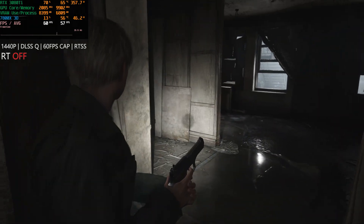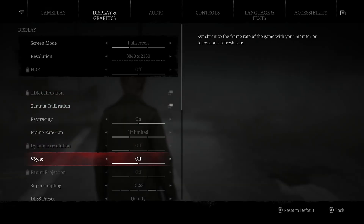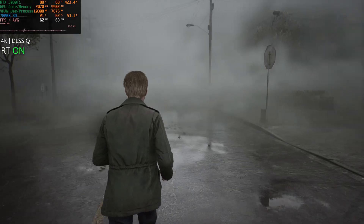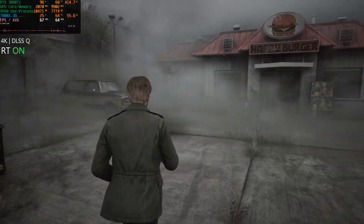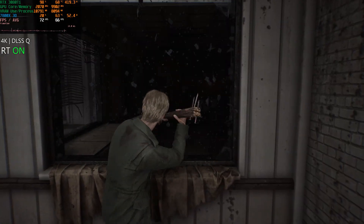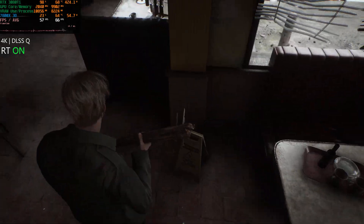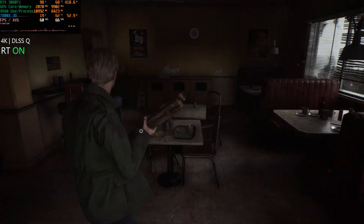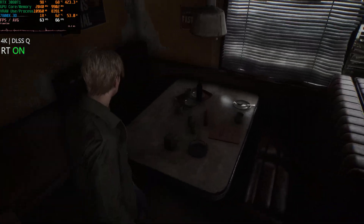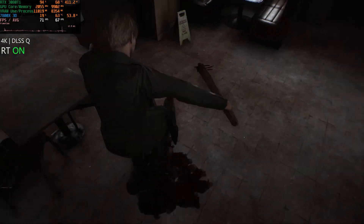Now let's look at 4K with ray tracing and DLSS set to quality. Outside it's actually not too bad — we're able to stay around 60 fps. Moving to an indoor area, the fps does drop a little, maybe due to lighting, but it still doesn't seem as bad as the apartments. DLSS quality and DLSS balance both actually look really good in this game.